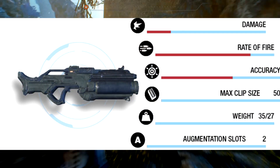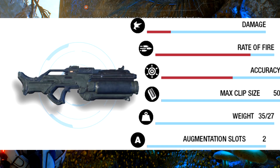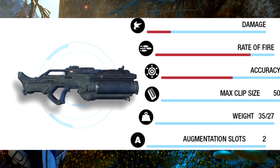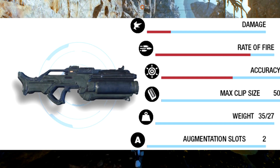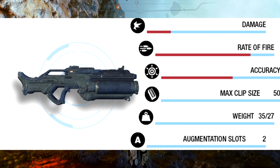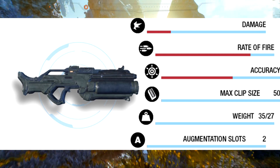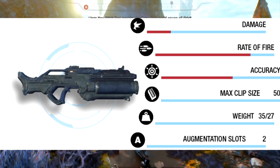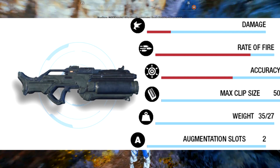The first weapon is called the Cyclone. It's a type of MWS assault rifle with a very high rate of fire. It's pretty low in damage but has a very high accuracy rate, so at close range you will do loads of damage. With a clip size of 50 you will be destroying enemies, and it also has two augmentation slots which comes in handy.